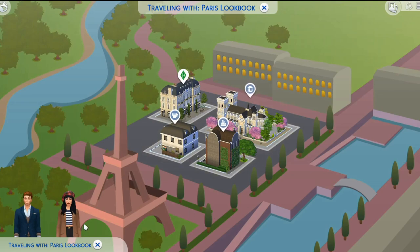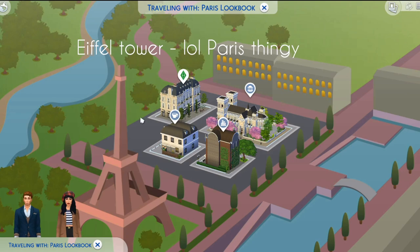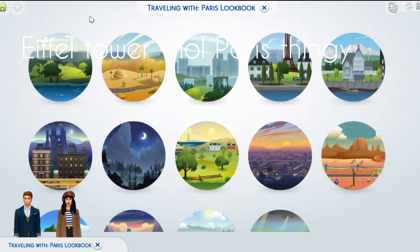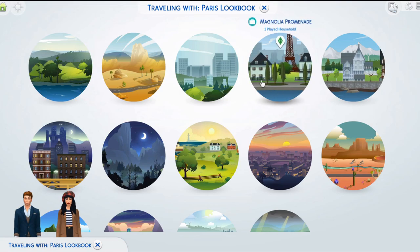I'll show you the new map icon. As you can see, you have the little Paris symbol in the corner and the new buildings. When you go into world view it looks very similar to the old one, only he added the Eiffel Tower and a tugboat. It's just so pretty and so cute.